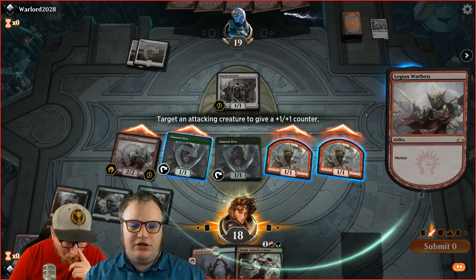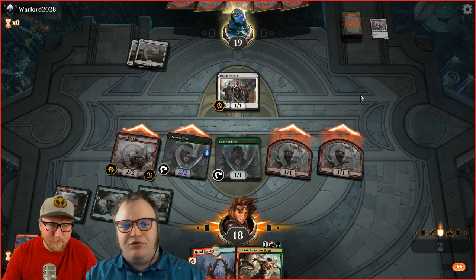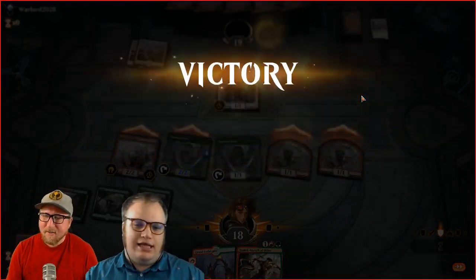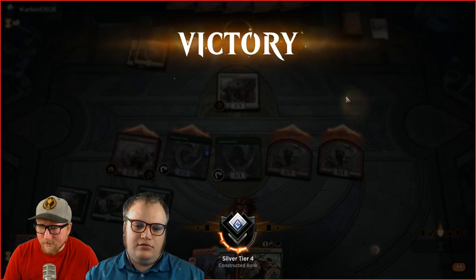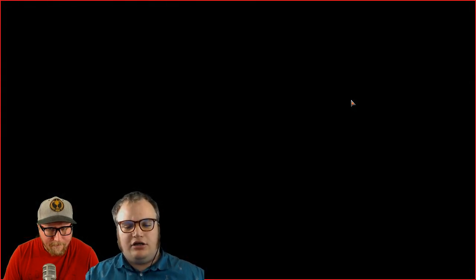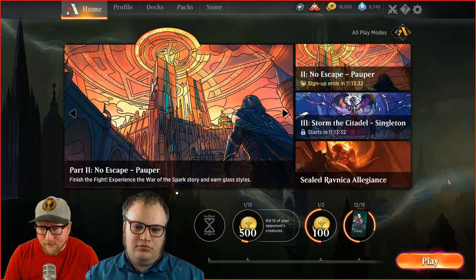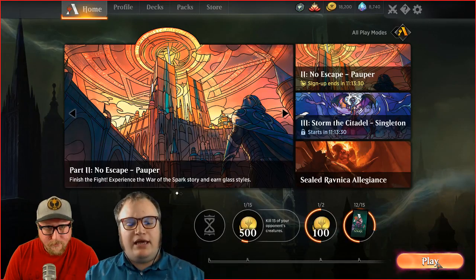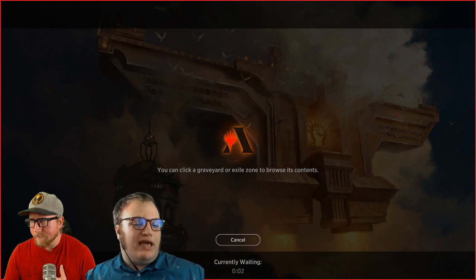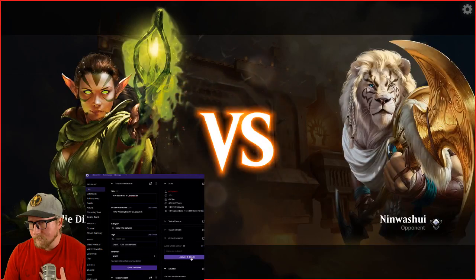You can even put that Mentor token on the Llanowar Elf or the Goblin — that seems super solid. And something they added to Arena: everyone is conceited now — they added chess clocks. You now have 30 minutes maximum per game rather than just a timer per turn. With Hearthstone, like we talked about, the games can drag out even though in Paper Magic you only have an hour. We'll show you in the next game where that comes up.